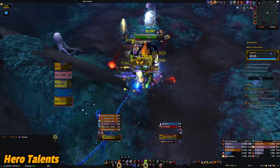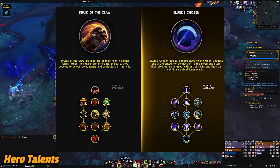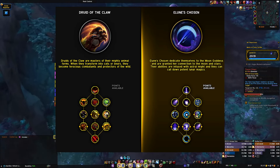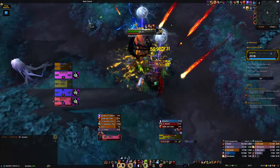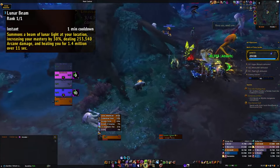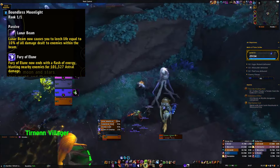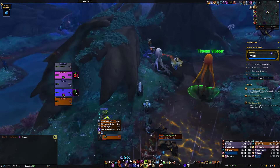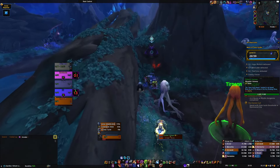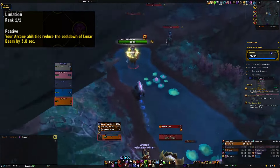Let's start with Hero Talents. We get Elune's Chosen and Druid of the Claw, with both being pretty solid options now that Druid of the Claw got some major buffs this last week. Elune's Chosen feels pretty damn overpowered though, and I think it's still the stronger of the two trees. It does require you to talent into Lunar Beam in the spec tree, which summons a light from the sky, increasing our mastery, doing a ton of damage, and healing us over time. Boundless Moonlight gives us leech equal to 10% of all damage we do to enemies within that beam, leading to a very impactful heal and damage burst window every minute or less if we take Lunation, which is fantastic.